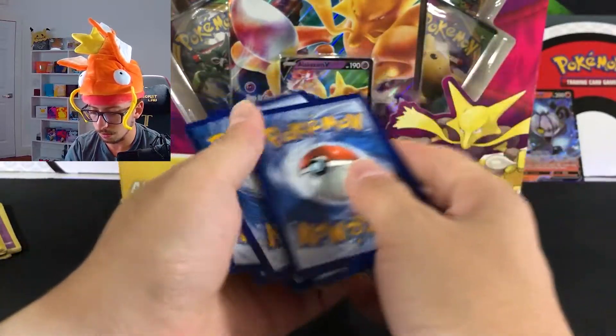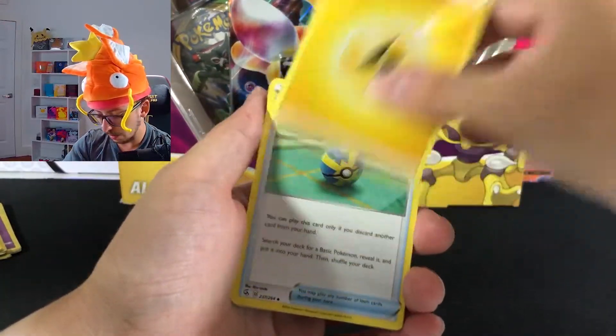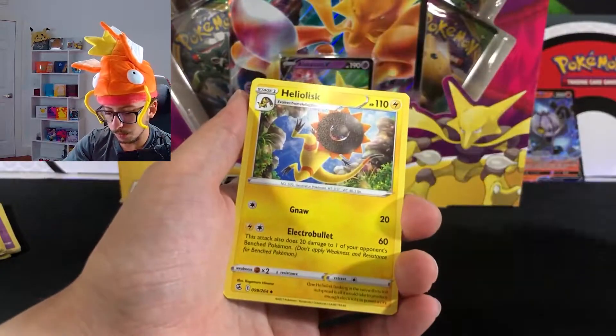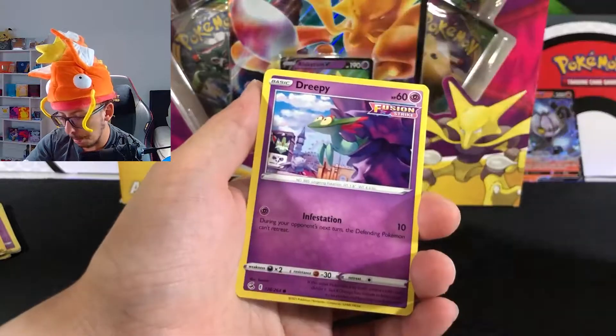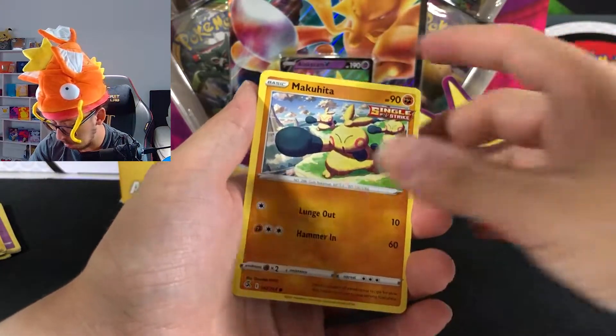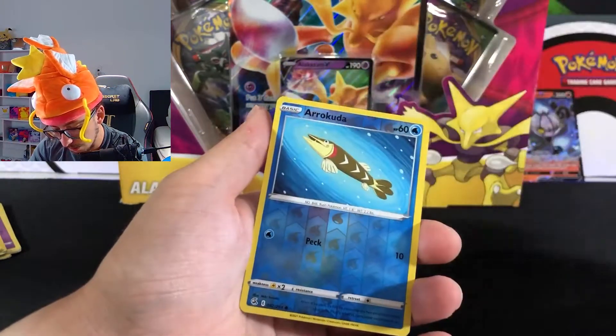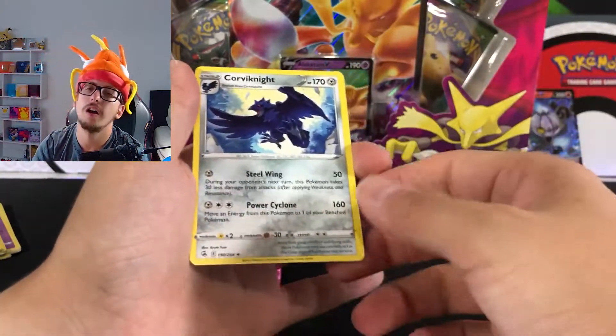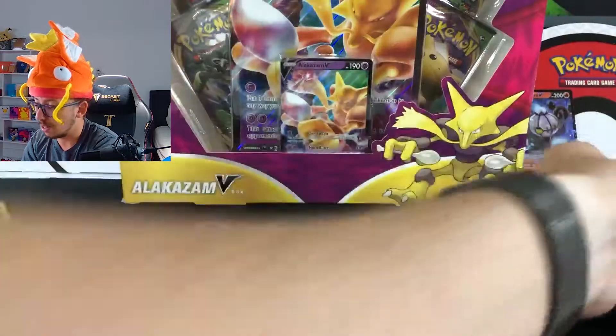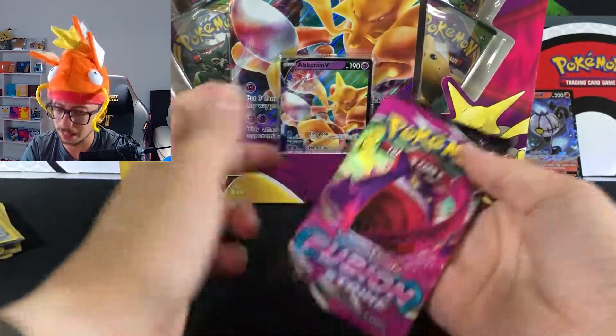One, two, three, four to the front. We've got Energy, Quick Ball, Sharpedo, Helioptile, Alolan Sandshrew, Snorlax, Snubbull, Drifloon, Makuhita, Rookidee, reverse Arrokuda, and Corvisquire non-hollow. A non-hollow rare — that's just bad. But we got the Gengar pack now.